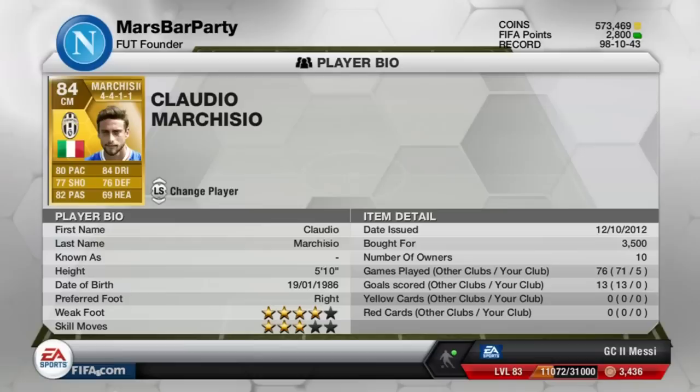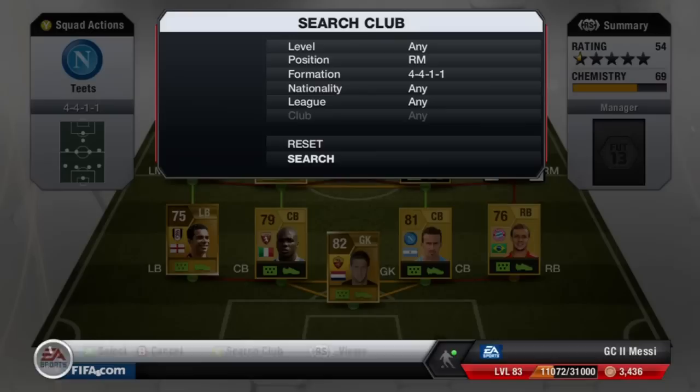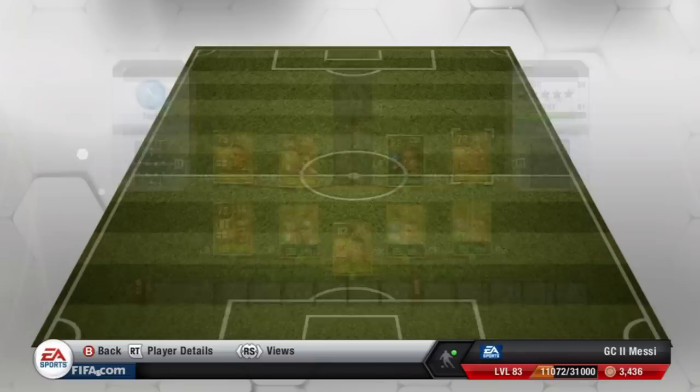He pairs up in center midfield with Marchisio, the 84-rated Juventus player. He's a lot cheaper than I thought — he was about 9K three weeks ago and now he's 3,500 coins or even cheaper. His lowest stat is heading, but he's got 80 pace, 77 shooting, and 76 defending, so both mids have good defensive stats. Rounding out the midfield is Shaqiri of Bayern Munich — that's why Rafinha is there. Four-star skills, four-star weak foot for 700 coins, with 87 pace and 86 dribbling.